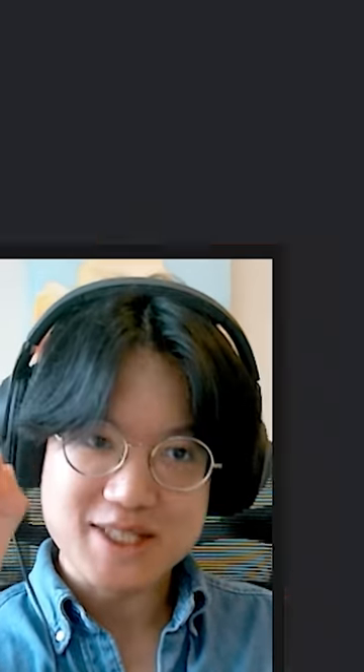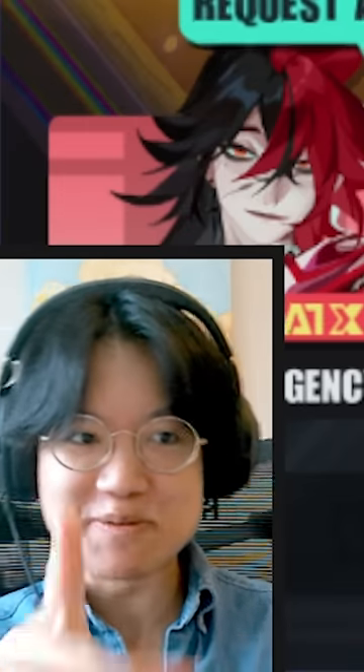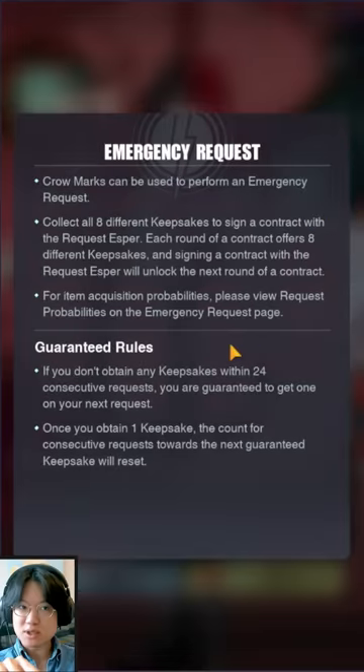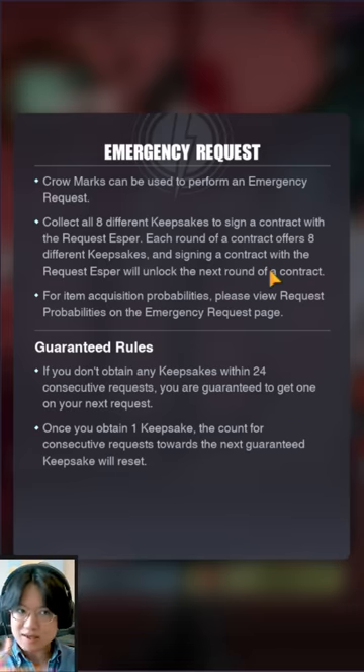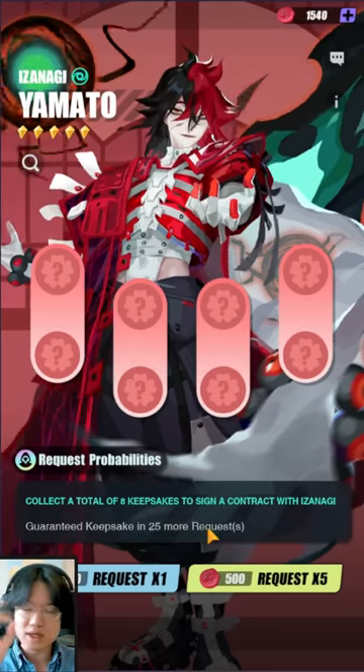Hey Free2Play gang, welcome back to another video. So there is something I need to show you guys which I noticed on my phone. For the emergency request, I believe we can actually get multiple copies of Yamato. I'm not sure how long it's gonna take because you collect 8 different keepsakes to sign a contract with the request keeper. Each round of a contract offers 8 different keepsakes and signing unlocks the next round. So essentially this means we can definitely get multiple copies of Yamato. Whether or not we can get our R6, that's a completely different story and I'll do the math in a separate video.